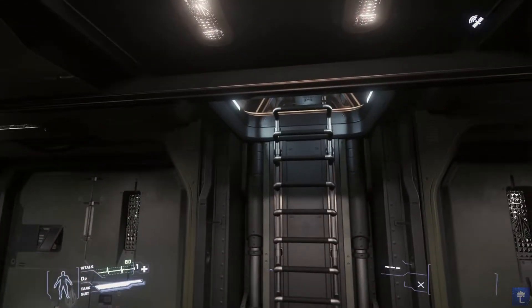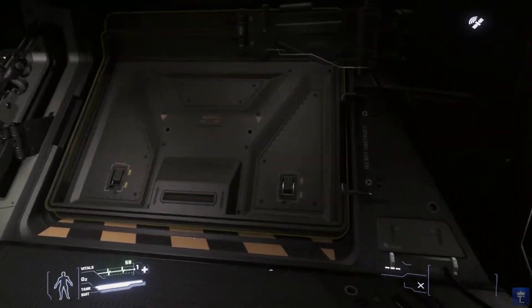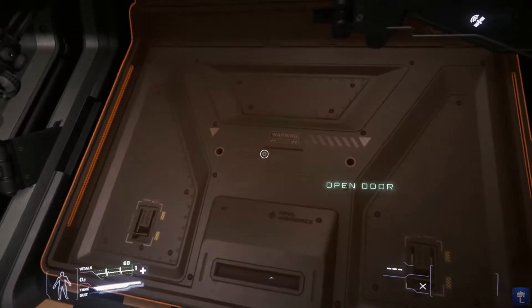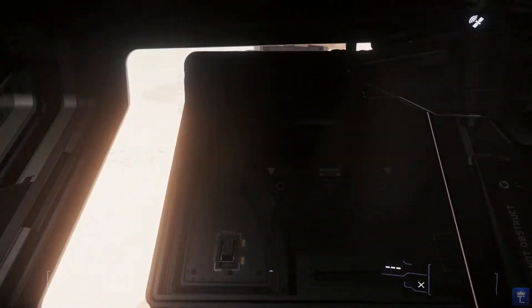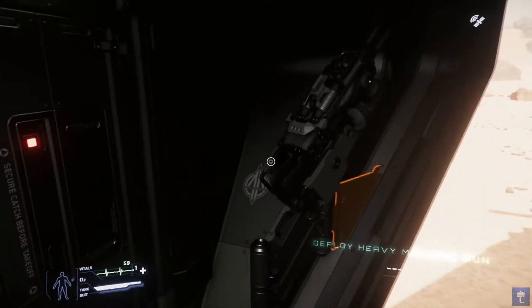Here we have ladder access to the upper crew deck. Here is the side door which opens up and allows you to provide suppressive fire from the door guns. Same goes for the other side.